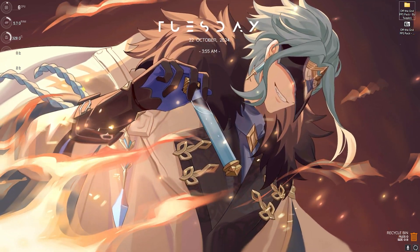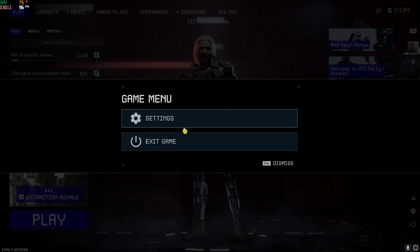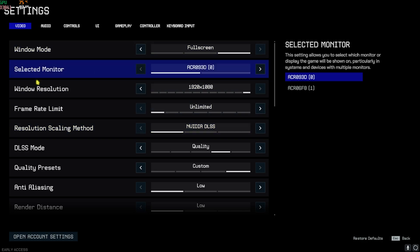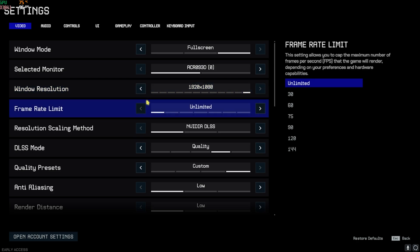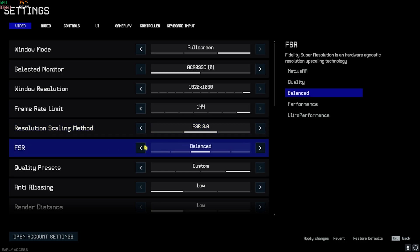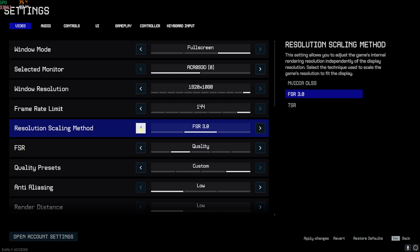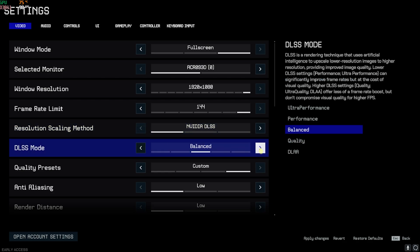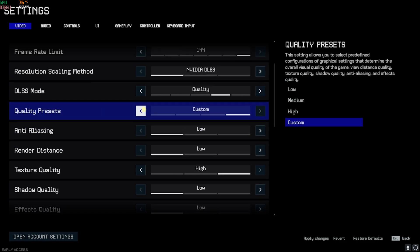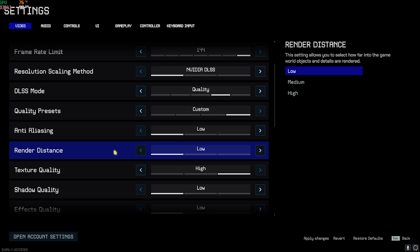The next step is the best in-game settings. Once in your game, press Escape and head to Settings. For Window Mode, set it to Full Screen with your native monitor resolution. Set the Frame Rate Limit to your native monitor's refresh rate — mine is 240 but not available, so I'll set it to 144. For Resolution Scaling Method, I recommend FSR 3.0 set to Balanced or Quality, or DLSS with Quality or Balanced — both will drastically improve performance.